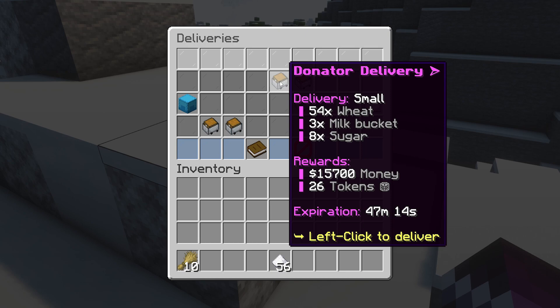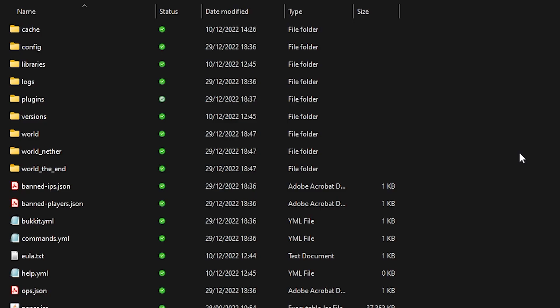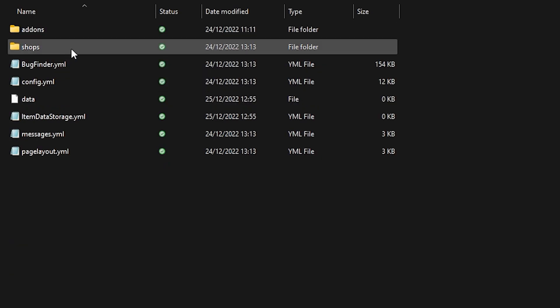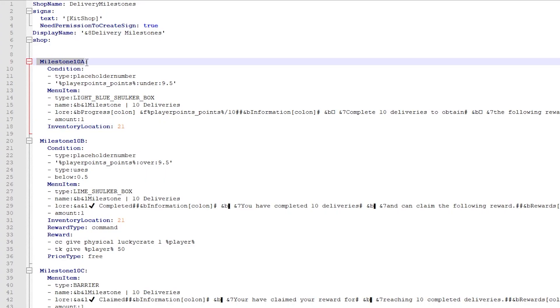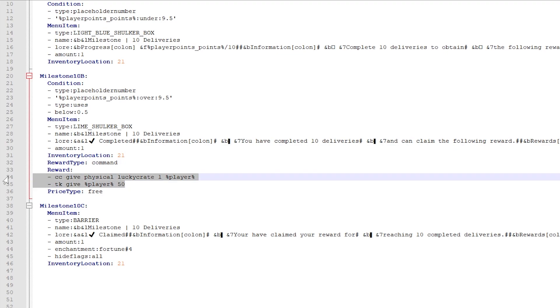Now if you don't want to use tokens on your server, you can easily remove them, and the same thing goes for the keys — you can set it to be whatever you want. Inside of your server folder, go to plugins, then BossShopPro, then to shops. Open delivery milestone.yml. Here you can see milestone 10a — that's the milestone for completing 10 deliveries. You can change all the texts, and down here in milestone 10b at the bottom you will see rewards. These are the commands the plugin will execute when a player reaches this milestone. For example, if you change the line to give %player% diamond 100, then upon reaching this milestone the player will get 100 diamonds.